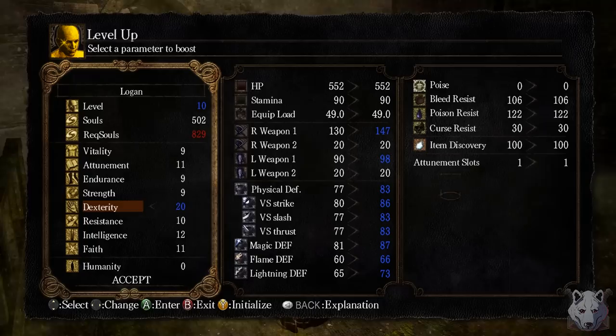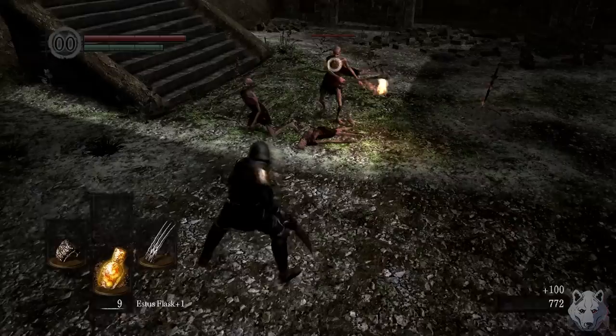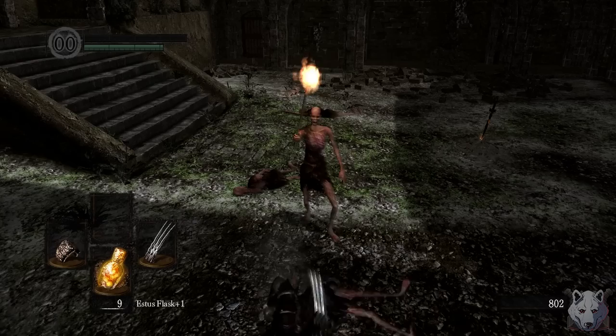We head over to Andre to make our claw a plus 5 and use the rest of our levels for dexterity. Because we have a bleed weapon, I think it's a good idea to get Thick Boy 2.0 out of the way. The souls will be a nice early boost to our damage, so we head back to the Undead Asylum.